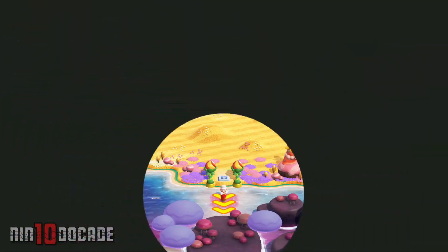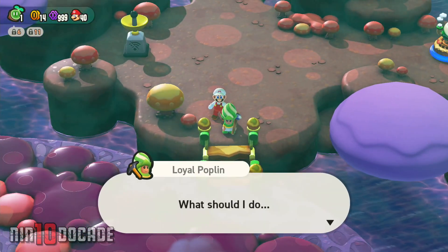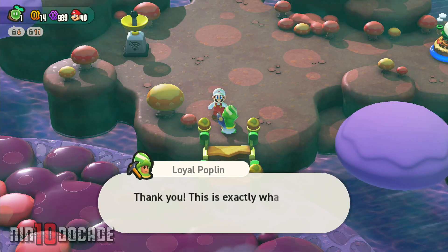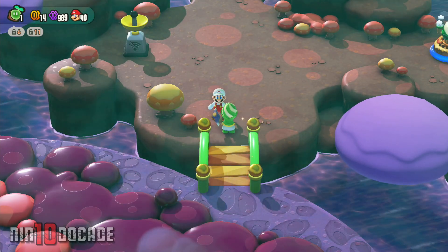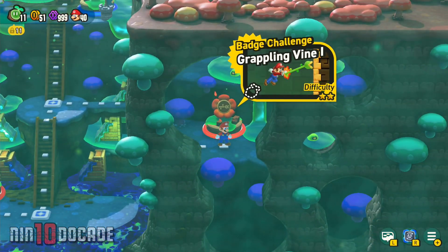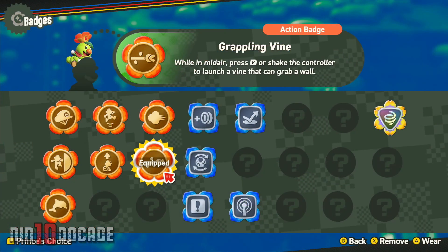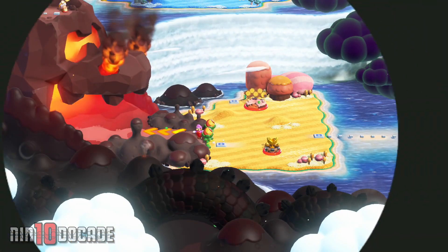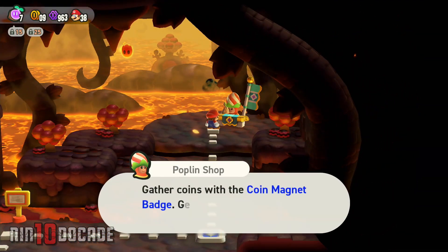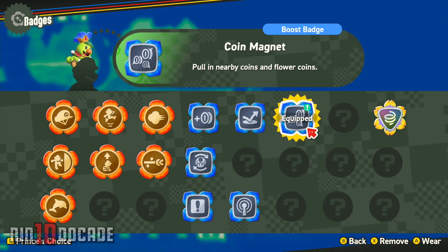Moving to World 5, Fungi Mines. When you first enter the area, simply talk to the Poplin straight ahead. The conversation will lead to mentioning about fixing the bridge. Provide 10 flower coins and that will start the bridge repair job, as well as Poplin giving you the Sensor Badge. The next badge will require you to play until you reach the badge challenge Grappling Vine 1. Complete this challenge and you will unlock the Grappling Vine Badge. We have now arrived to World 6, Deep Magma Bog. Progress until you reach the Poplin Shop in the area. Pay Poplin 300 flower coins and that will get you the Coin Magnet Badge unlocked.